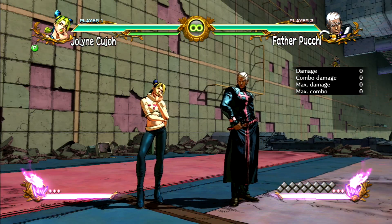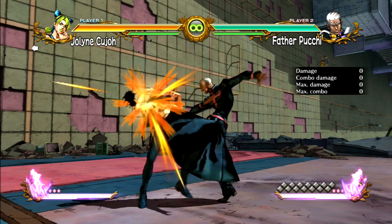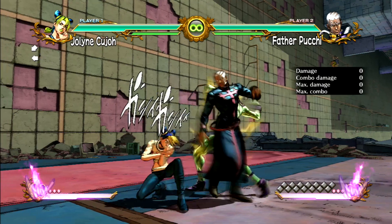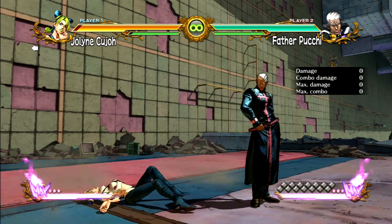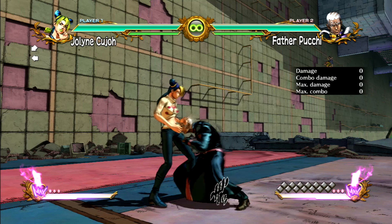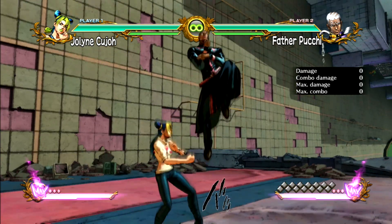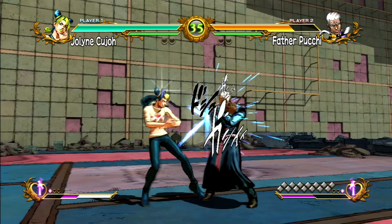There are a few options for defending, some universal while others are character specific. Starting with blocking — all characters have the ability to block. Holding the opposite direction to your opponent as they attack will prevent you from receiving the full damage. Attack types to be aware of are low, mid, and high. To block low, you must hold down and back on the directional pad.